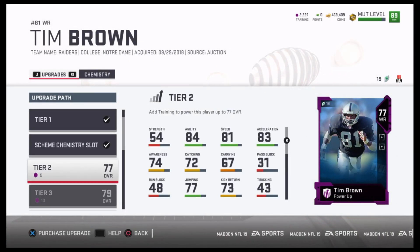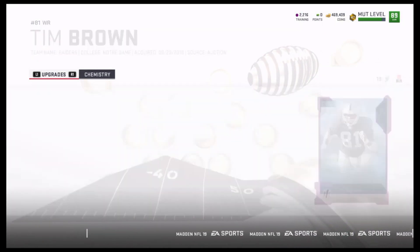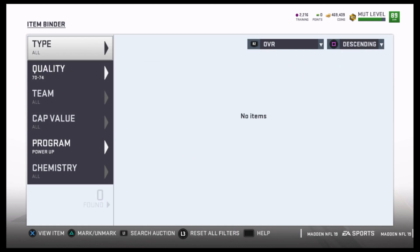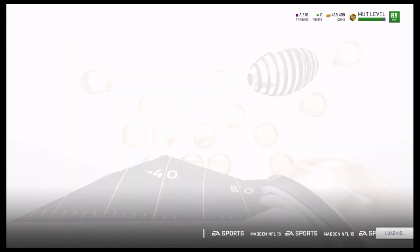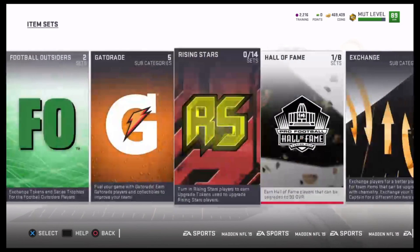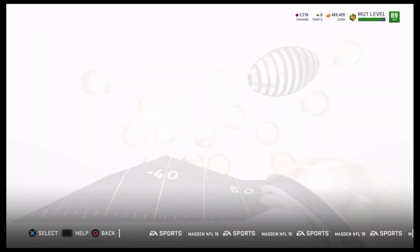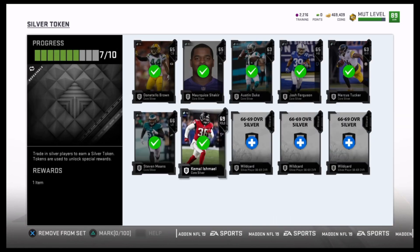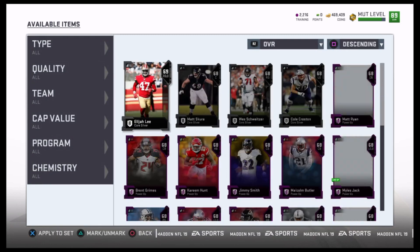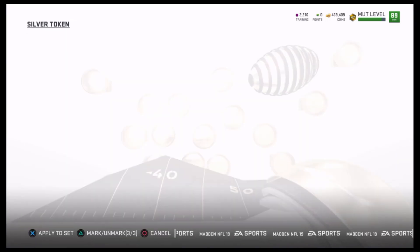If I can spend an equivalent of 4,000 in training points for a 10,000 coin card, it's a no-brainer. And if I don't have enough golds, I'm going to create the 75 to 79 golds — it's even cheaper. You can easily get a card to a 75 — like if you have a 73 legend, for one upgrade point and like 10 training points you can get a gold card. It's a no-brainer in my opinion.